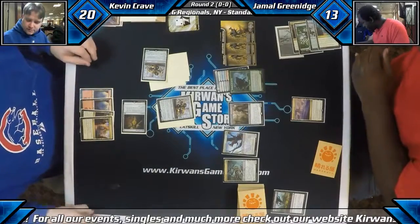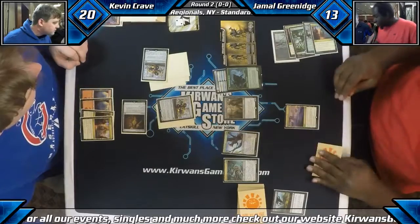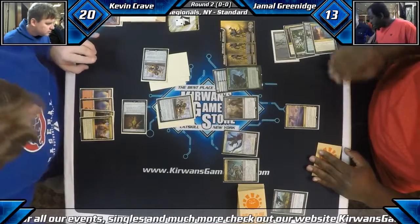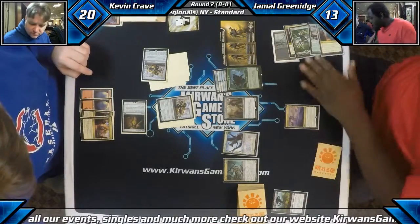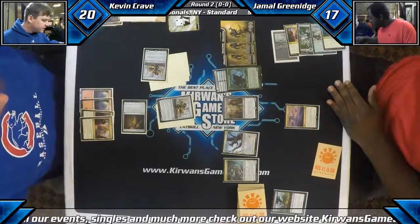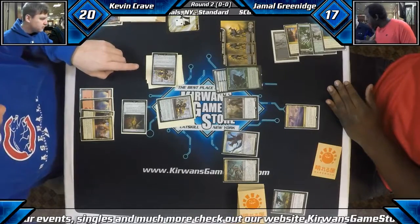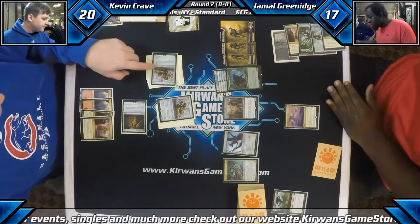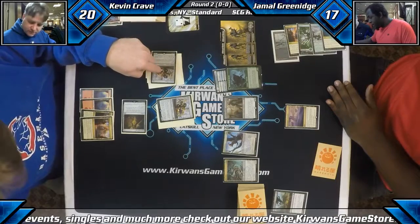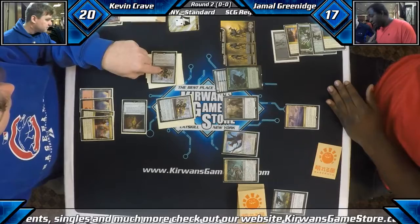Though now double black is going to be an issue for him in the upcoming turns. We don't have many double black spells. We have the Kalitas, the Grasp, and the Noxious Gearhulks. This mana's a little shaky, but when he gets it to work it should be okay. Plus he can have a bunch of Scry off Catacomb Sifter if he needs it. We have very good attacks at this point — a 3-3, a 3-3, and a 2-3 all able to come through.